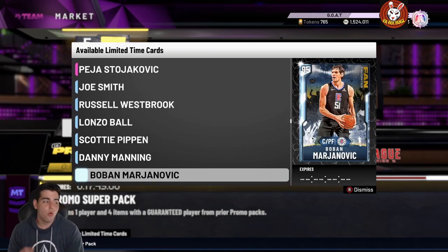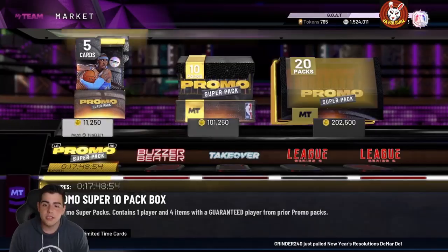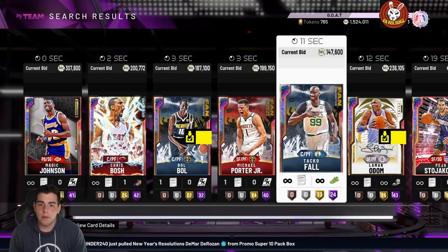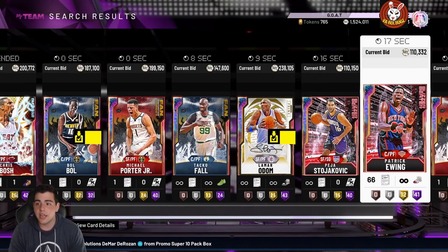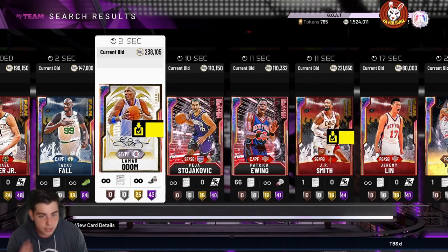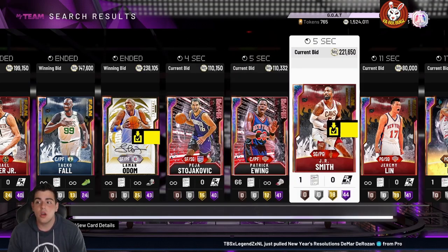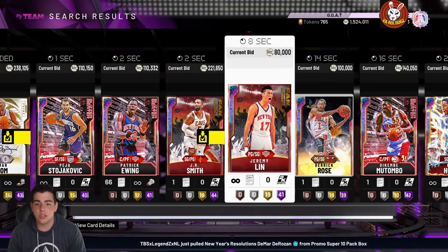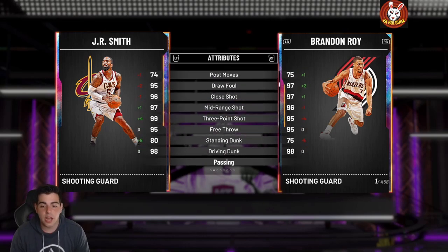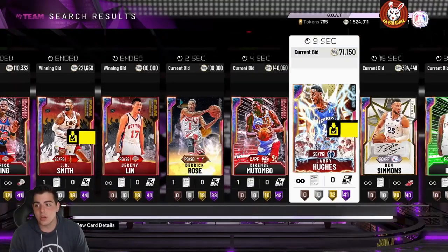Pay attention to the diamonds and pink diamonds if you want to make quick MT. Since these packs are out, let's look over these prices. Magic Johnson's definitely down, Bowl's definitely down, Michael Porter Jr. is around 190K, Lamar Odom's down. My recommendation: if you have investment money, Lamar Odom and Luka Doncic are key investments. Also, JR Smith's opal is a very good investment — he's one of the best shooting guards in the game with a 99 three-point shot, great release and great defense. At 200K it's a steal.